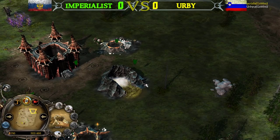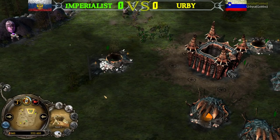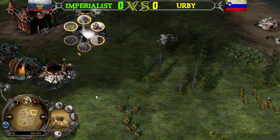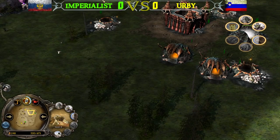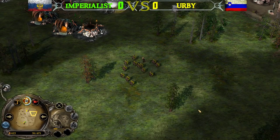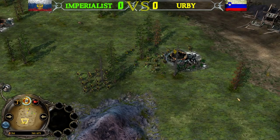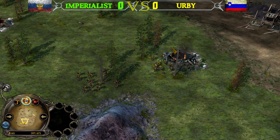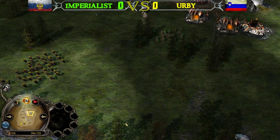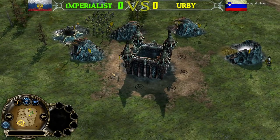Irby's attack was able to take down one of those production buildings, limiting Imperialist's Goblin spam, and the early Fissure level 2 transition from Imperialist appears to be a mistake. The Troll can only protect this area and can't be used offensively, giving Irby enough time to get his own Trolls on the field — while still using all 3 Goblin Caves and collecting 9 power points, only 1 away from summoning the Spider Allies.